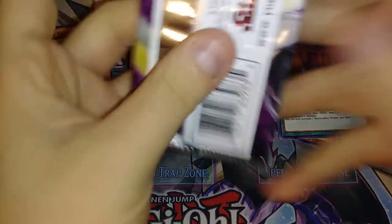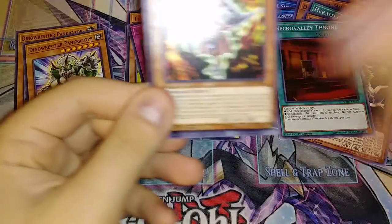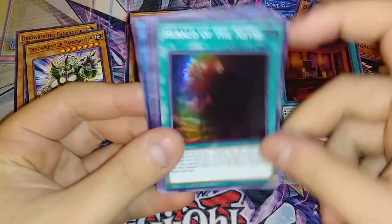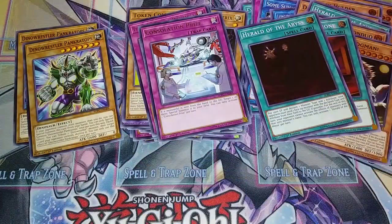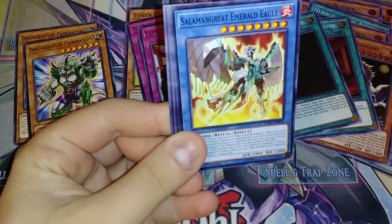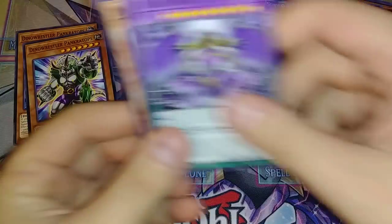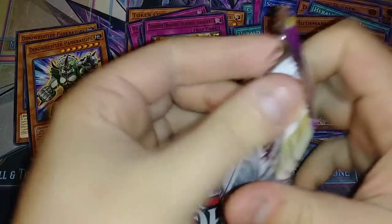We're gonna do another box. Here we go. Crusadia Crawler, Salamangrate, Great Ballpark. Consolation Prize, Necro — whatever. I'm gonna have so many of those Implication cards. Salamangreats, Mothman, Matrix. Enter the Matrix — I actually have a trench coat that I wear all the time and I look like I'm from the Matrix.